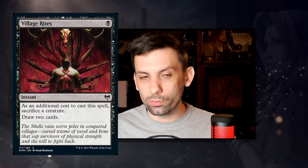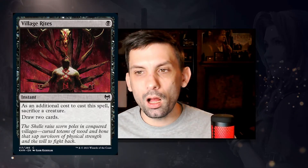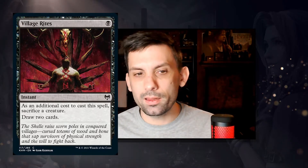They're bringing back Village Rites. Whenever you cast this spell, sacrifice a creature, draw two cards — one black mana. Super cool card. I'd rather see a new card, but out of anything that could've come back in the common slot, Village Rites is pretty good. There's a lot you can do with it.